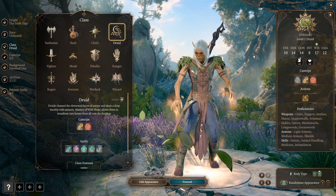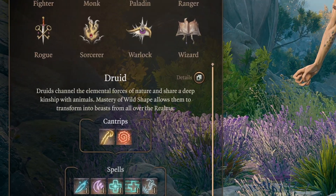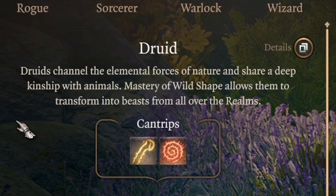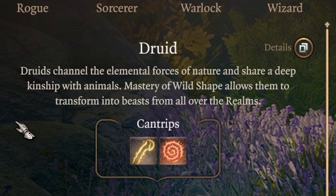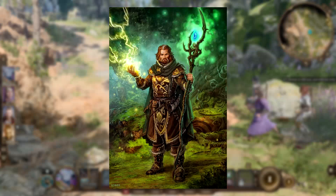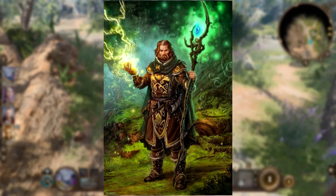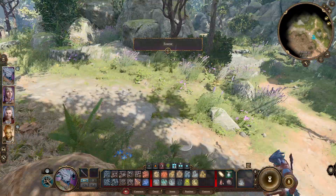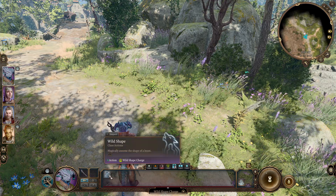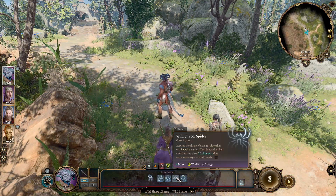Druid was the first class I chose for my first playthrough of Baldur's Gate 3. Being these nature-bound warriors with a variety of different strategies and abilities that you can link into made them so much fun to play. Because I also have experience playing them in Dungeons & Dragons, I thought it might be good to make a guide to Druids in Baldur's Gate 3, explaining how the different circles come into play and which way makes the most sense for your desired playstyle. Let's take a quick look at the notable spells.